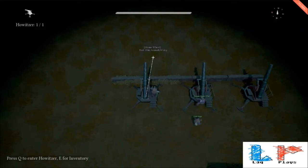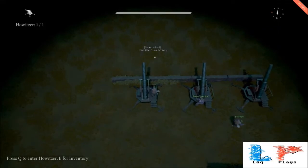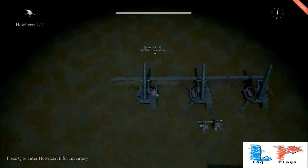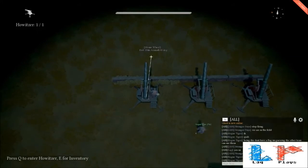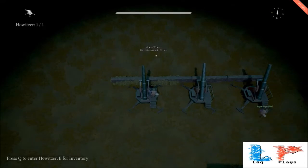Do you understand how a random barrage volley works? Rogue, go out like 80 meters. So the point is I give you a minimum range to shoot at and a maximum range, and you shoot between those two at random places. And I give you a certain amount of degrees to shoot left and right at random ways too.